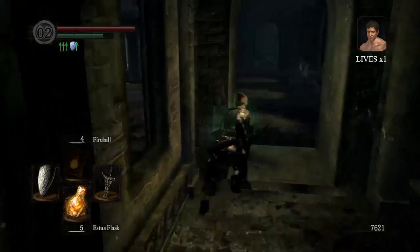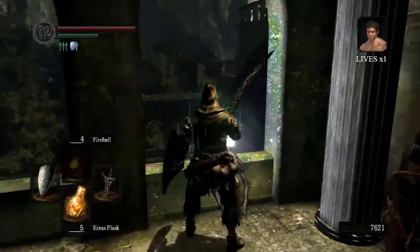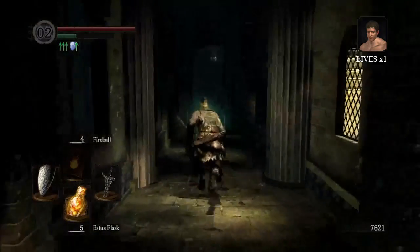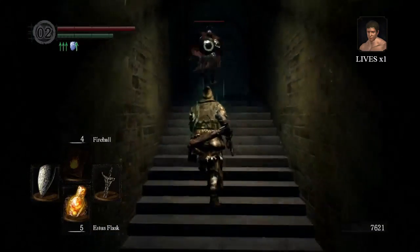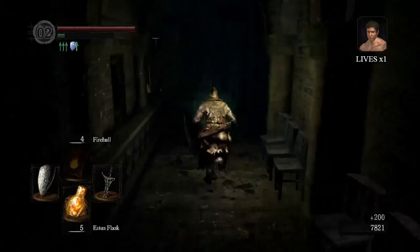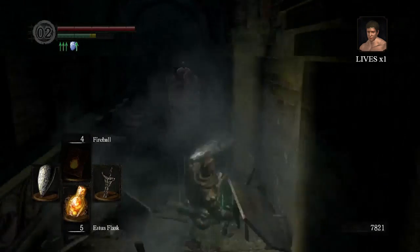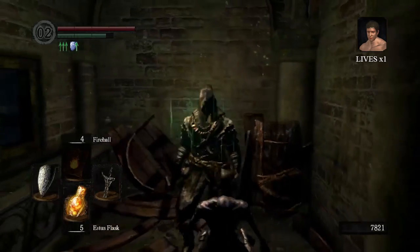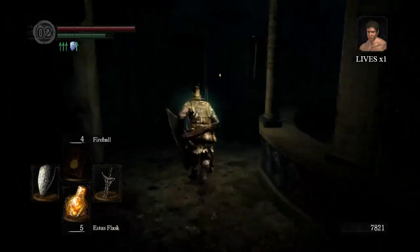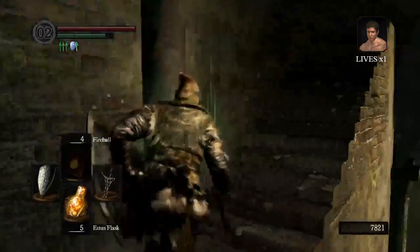There are a couple of other things actually, while I'm here, before I end this video. There's Knight Lautrec who is up here, and we're going to rescue him from his jail. Then we're going to take a big massive risk and try to kick him off a ledge. Because if you don't, he will kill a character that can upgrade your Estus Flasks. And if you don't succeed in killing him by kicking him off a ledge - because it's the easiest way to do it - then we have a very tough opponent and run the risk of losing a life. I don't know if I can do it after killing the gargoyle boss.